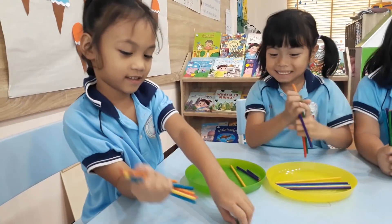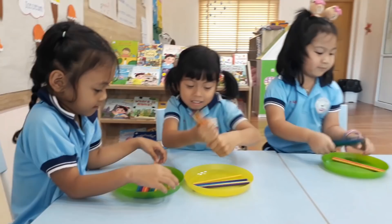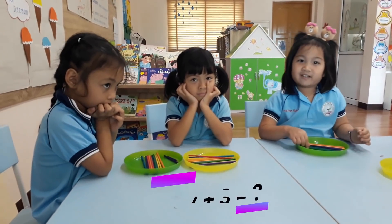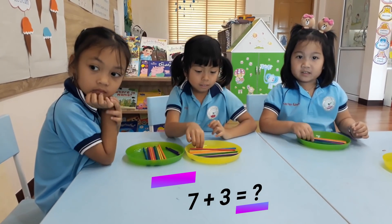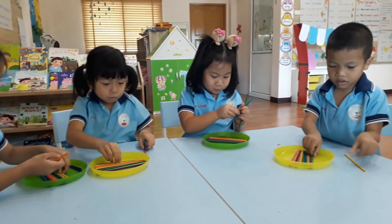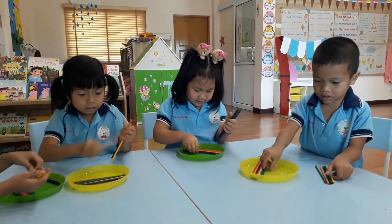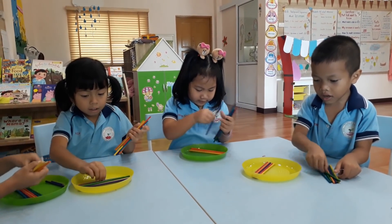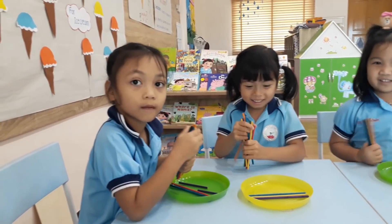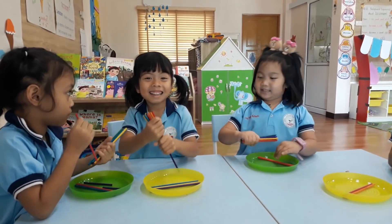Very good! Now put them back in the plate and get ready for the next one. The next is seven plus three equal. One, two, three, four, five, six, seven, eight, nine, ten. Wow, good job! Seven plus three equal ten. That's good. Put them back and get ready for another sum.